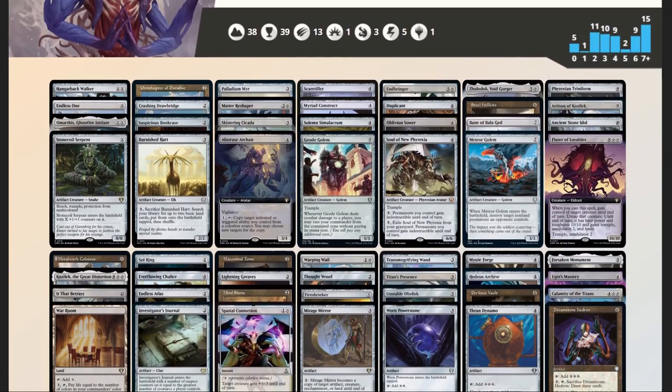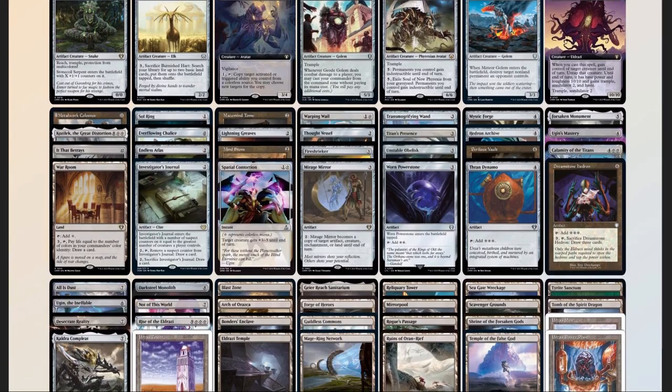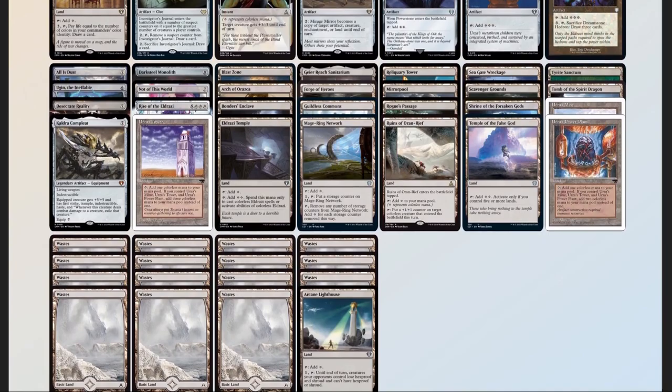So how does the deck compare to that list? We've got 56 mana sources, split between 38 lands and 18 pieces of ramp — heavy, but we've got a high curve so it's not unexpected. 12 pieces of card advantage, but 5 of them are lands. 10 pieces of spot removal, 3 board wipes, 1 piece of graveyard hate in Scavenger Grounds, no "sudden I win" cards, but Rise of the Eldrazi comes close.